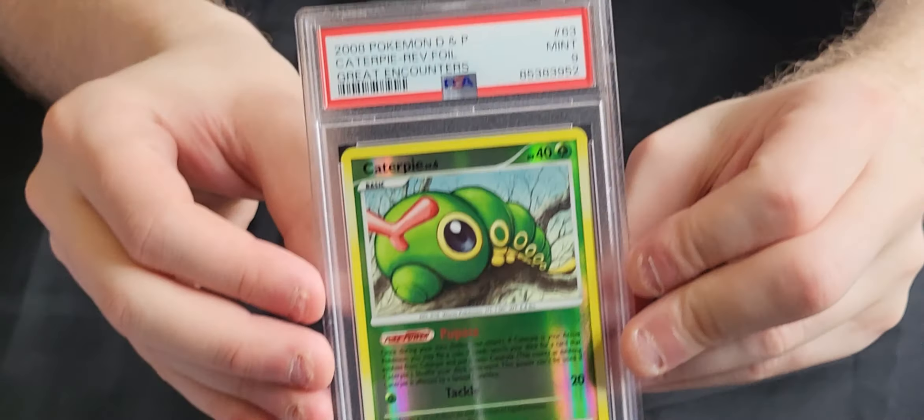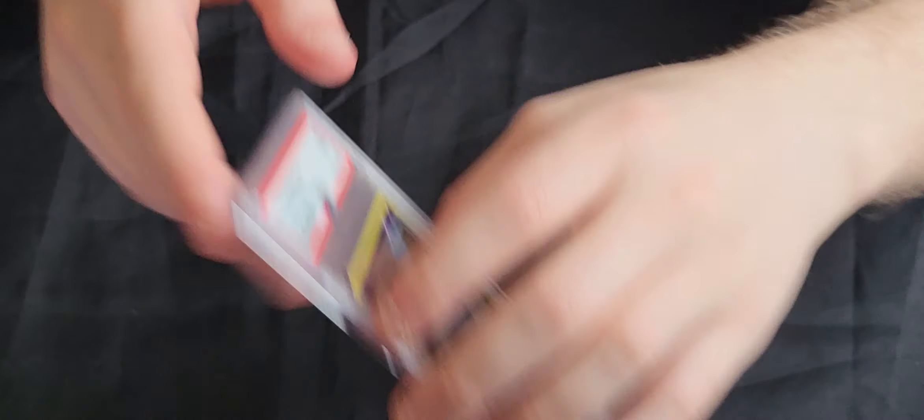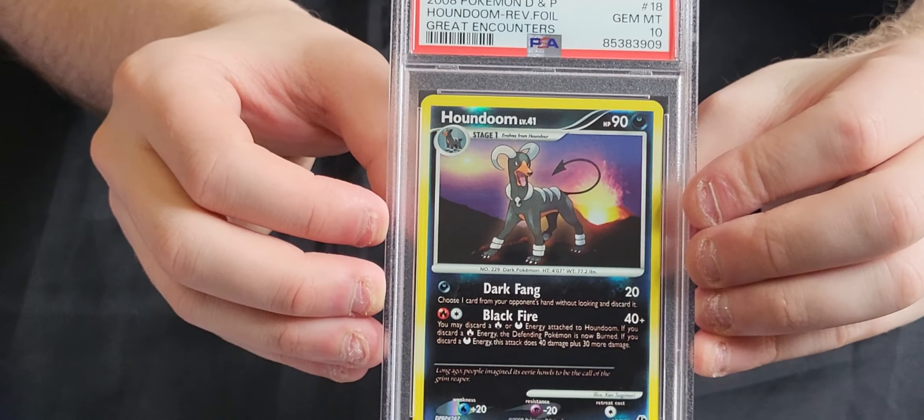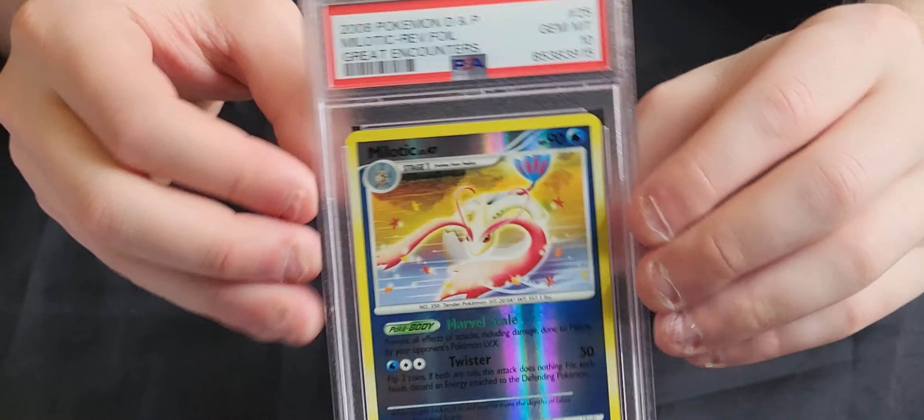Weedle in a 9. We've got the other one of the Viridian Forest bugs here - Caterpie in a 9. We've got Dragonair in a 10. We've got Ekans in a 9. We've got always a very popular character card, a Hariyama Reverse Holo in a 10. We've got the beautiful Milotic Reverse Holo in a 10. We've got the Houndour Reverse Holo in a 10. We've got another prevolution - the Feebas Reverse Holo in a 10.